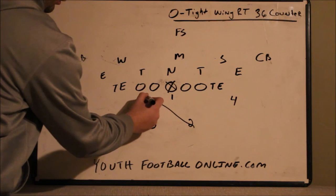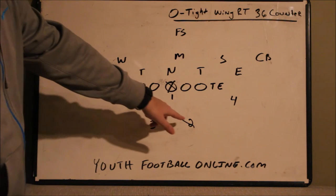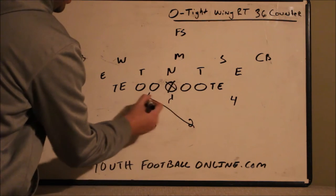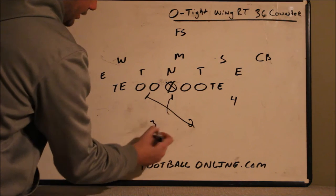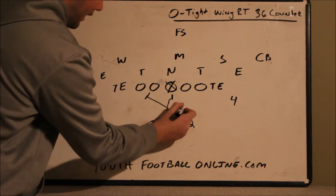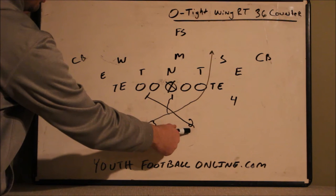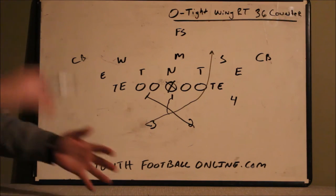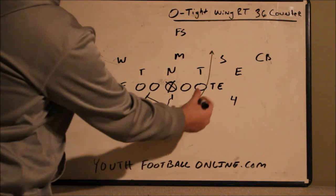Once the ball is snapped, the two back is faking to the left — his aiming point is the inside foot of the left tackle, so he has to execute a good fake and sell it. The quarterback opens up like he's going to hand him the ball, getting flow going that way, then turns and hands to the three back. The three back will jab step and, just as the two back passes, come back through the sixth hole. It's very important that the two back sells his fake — it can't be half-hearted. He really has to sell it, continue his fake, and run like he has the football.